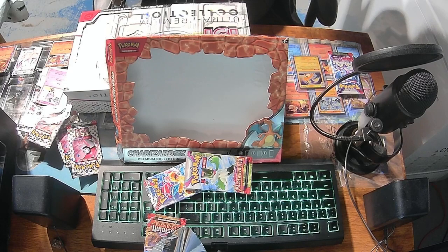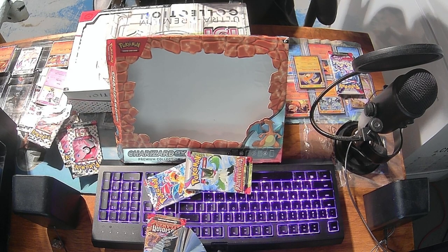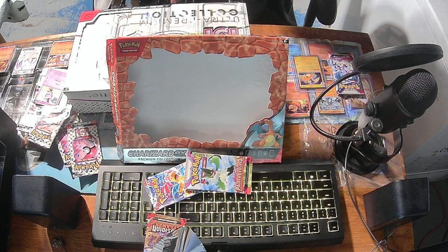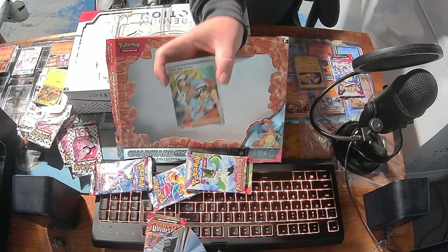I don't think I've gotten that one before. Oh, this was lovely — I opened it and no parts missing from the front. Alright, so we've got Rellor, Tadbulb, Frigibax, Tandemaus, Primeape, Brambleghast, Toxicroak, Ceruledge, Tinkatuff, and Baxcalibur. Tinkatuff is the stage one evolution for Tinkatink. I forget what the stage two is. Wiglett, Greavard, Florges, Greedent, Vivillon, Tatsugiri, Wiglett, and a Full Art Trainer — Team Star Grunt.